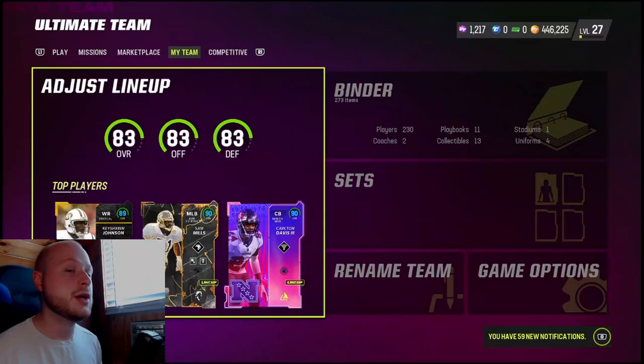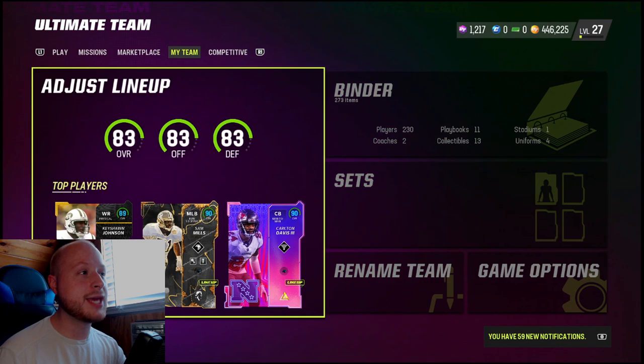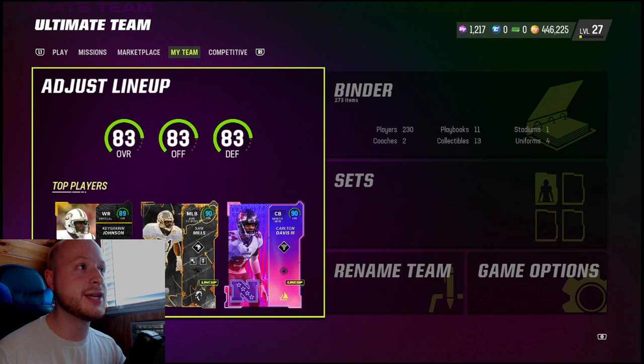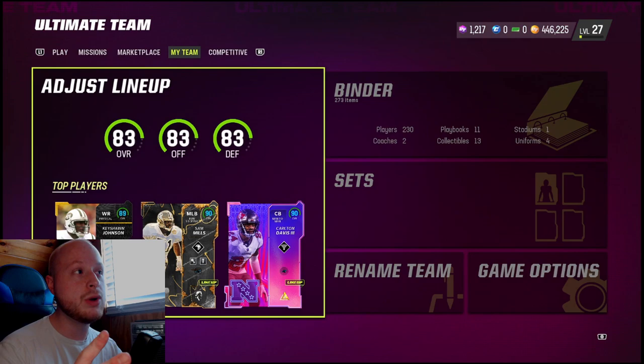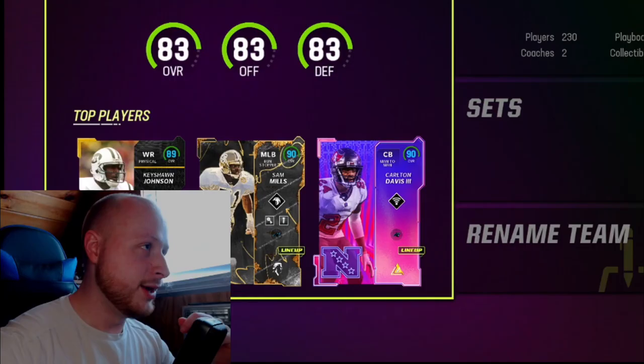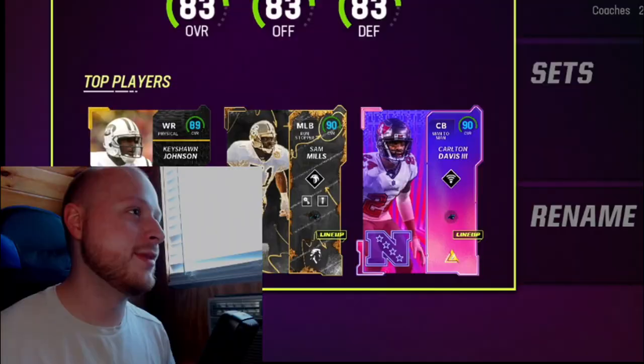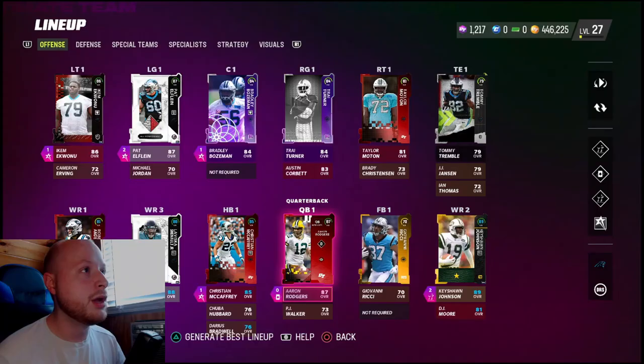Madden dropped Campus Heroes into Ultimate Team today. Basically it's a promo for players that were really good in college — not saying they weren't good in the NFL, but they had outstanding college careers. The Panthers theme team got two upgrades — not one, two. I'm glad it was two because one of them was an offensive lineman, and both were on offense.